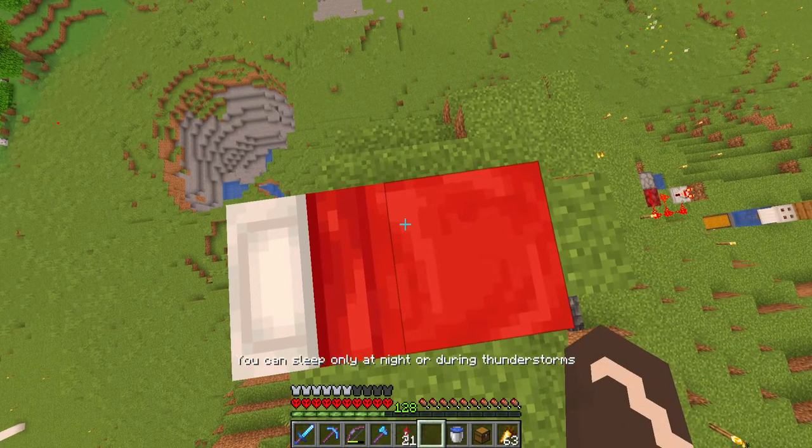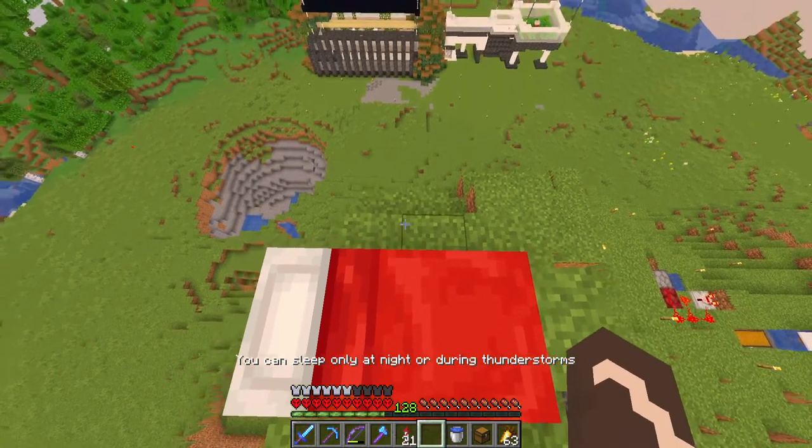Before you get building, what you want to do is make sure that you're in a Nether Wastes biome. You can do this by checking your F3 screen — you can see 'biome: minecraft:nether_wastes'. The farm won't work unless it is in this biome, so make sure to check the vicinity and make sure all of it is in the Nether Wastes.